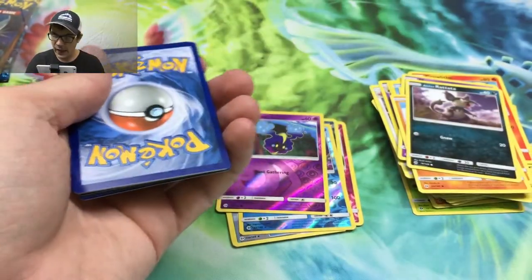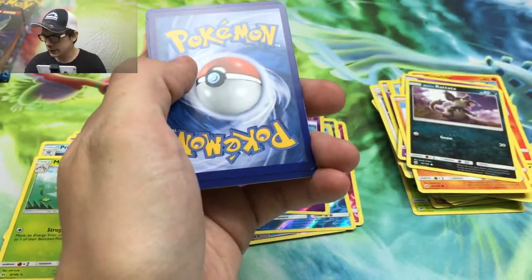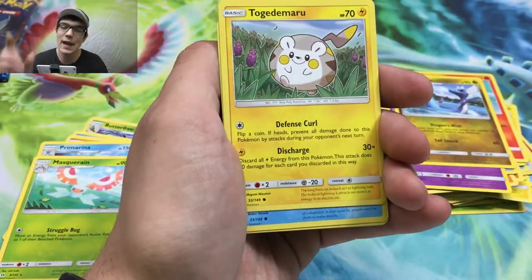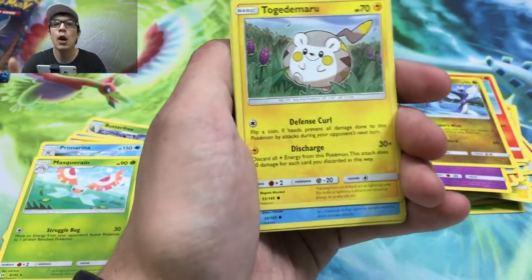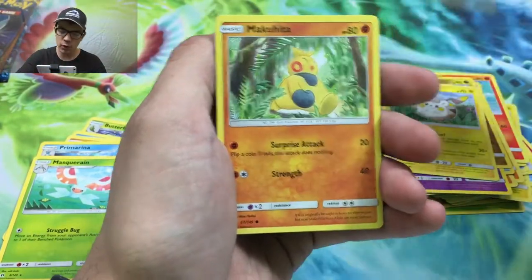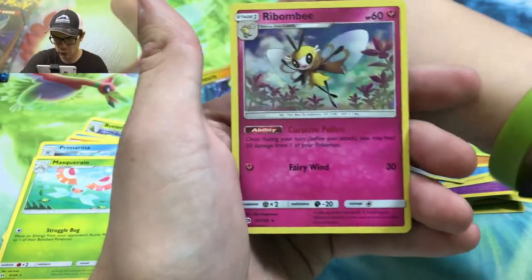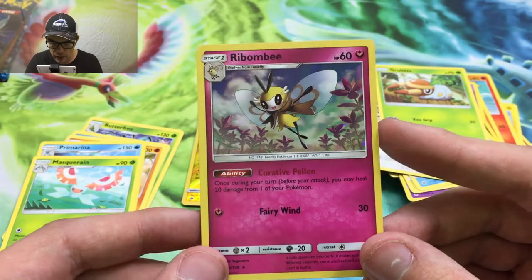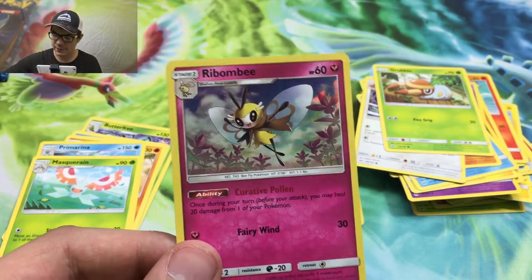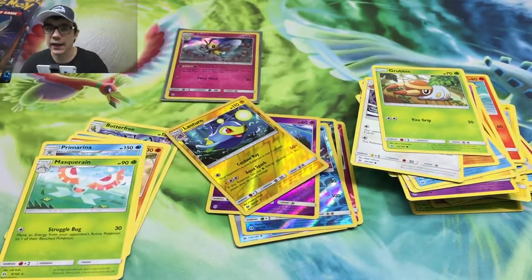We didn't get the Solgaleo - Solgaleo, I think that's how you say it - just an energy, get rid of that. We did get the Solgaleo rainbow rare in a vintage pack though, so if you guys have not checked that out be sure to, because we got our first old pack on the channel out of a mystery box - I was beyond excited. It was only a Dragon's Vault, but hey it's something. We got a Lanturn reverse rare and oh - we got our first holo of the opening! We got Rabbomb right there. Not bad at all - I'll definitely take that. Sleeve that bad boy up. Not a GX, but I'll take it.